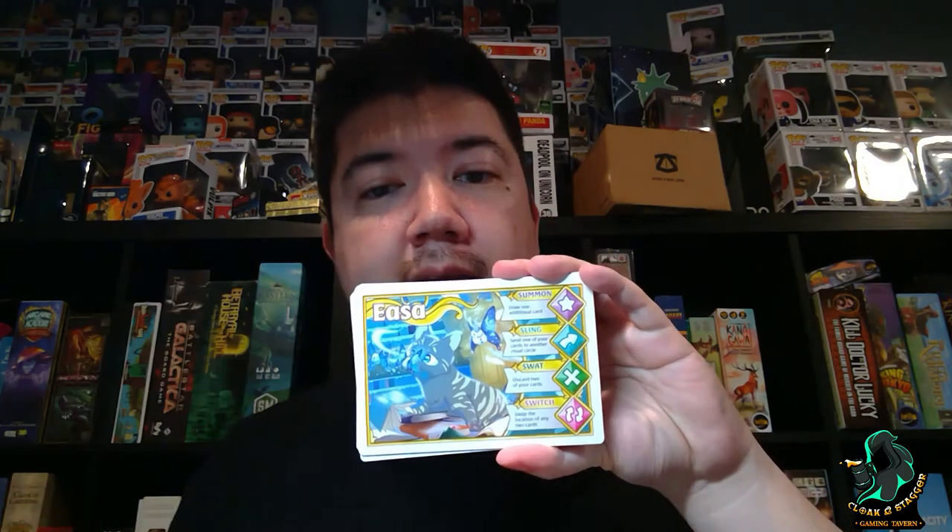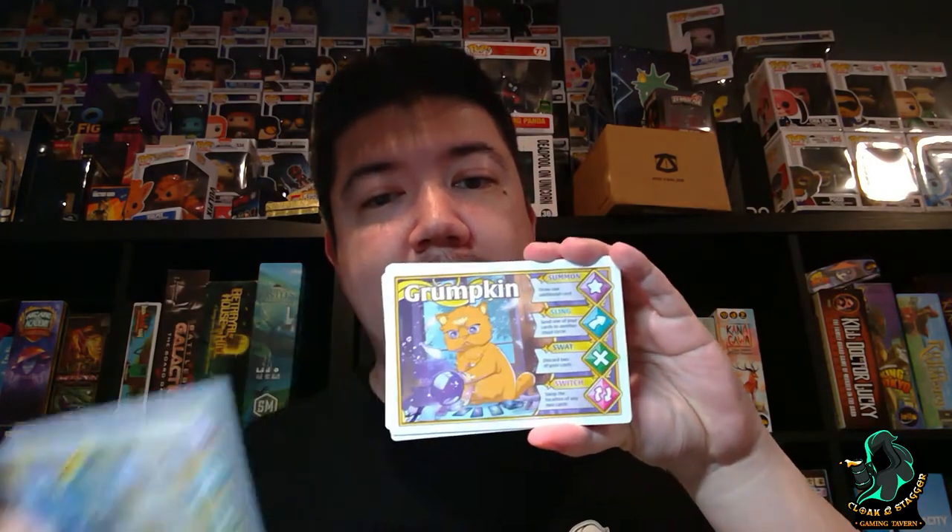So we got Bebe, Isa, Grompkin — look at that little face — and Moffit.